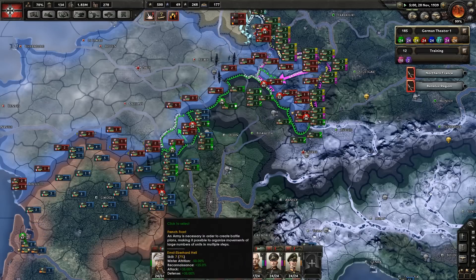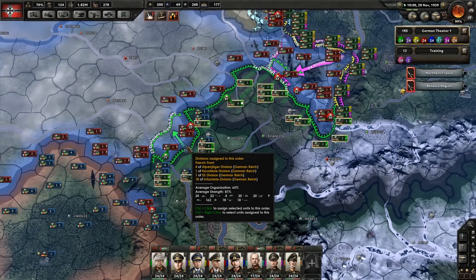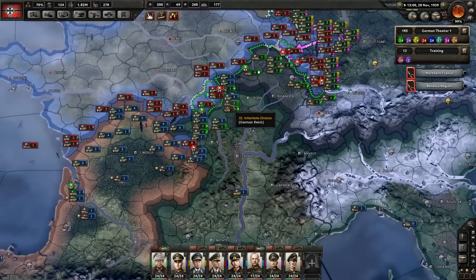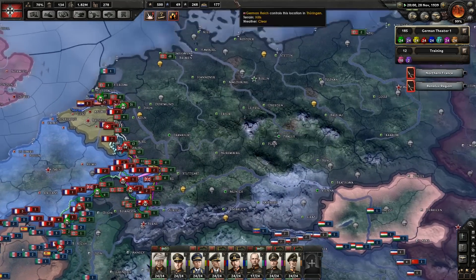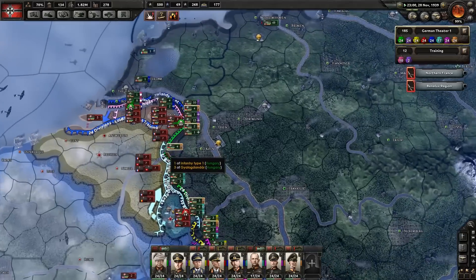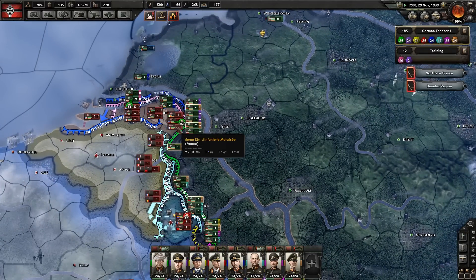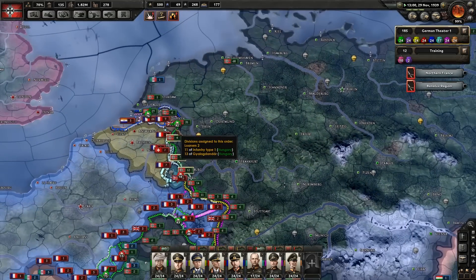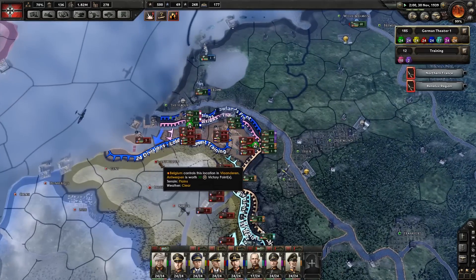The green army down here — our French front — are starting to push in. They're doing quite well, though there are a couple of little bits of combat where they're not doing a great job. The line is getting stretched, but we will be able to move in on France in the not too distant future. The main thing is that we try and win a battle down here. Let's go ahead and put the game back up to speed 3 — there's no reason to have it going quite this slowly at the moment.